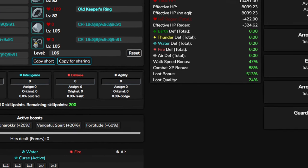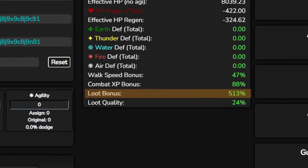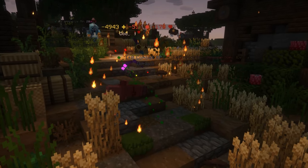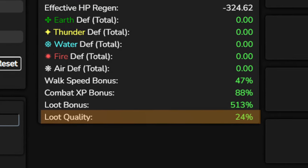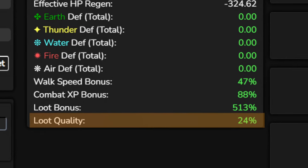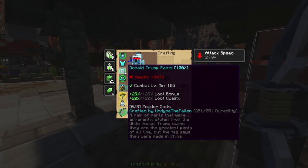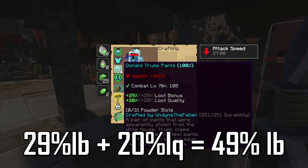Having as much loot bonus as possible is recommended when grinding all other rare mobs. The higher the loot bonus, the higher the drop chance for the precious tier 3 ingredient drops. Loot quality is also turned into loot bonus for mob ingredients, meaning that loot quality will have the exact same effect as loot bonus. So if you have an item that gives you 29% loot bonus and 20% loot quality, its total effect would be 49% loot bonus.